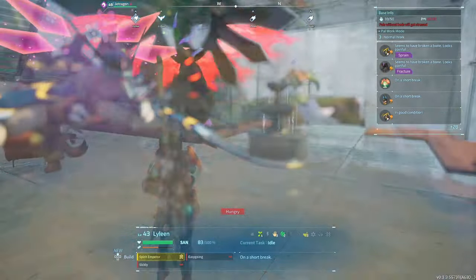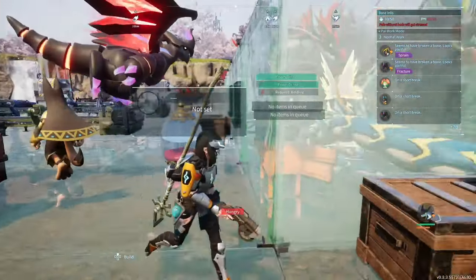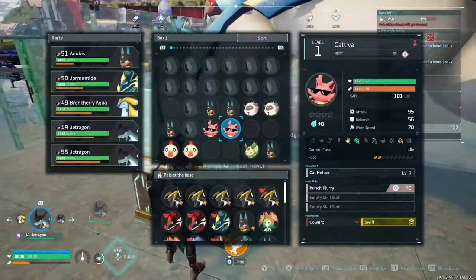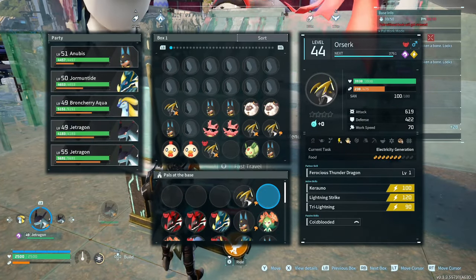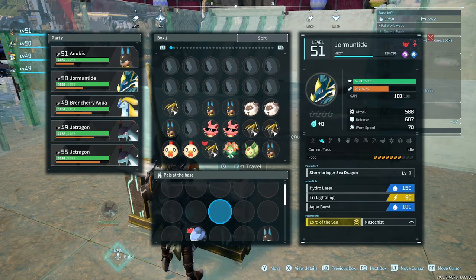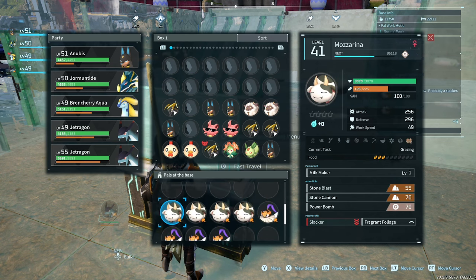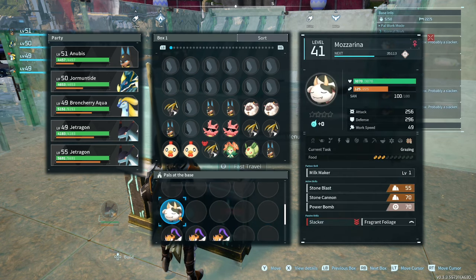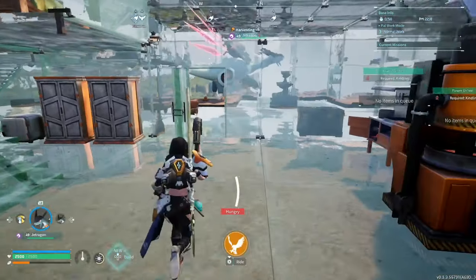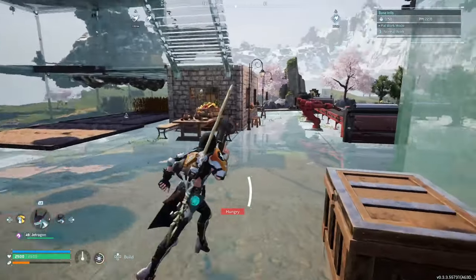To cover everything clearly, I'm going to remove all the pals from the base for a moment so you can see it without the chaos. I'll also go through recommended pals for your base. We can go through the god rolls and abilities — probably in a different video because it can get a bit fiddly. Our base is empty now — we can breathe again. So what have I changed?